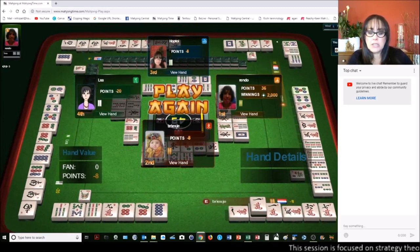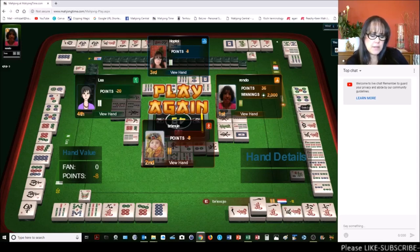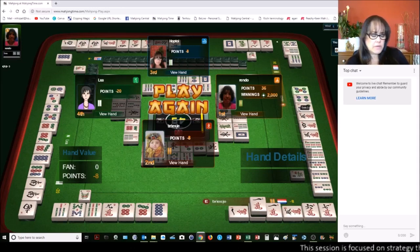Let's look and see what east had. East — it looks like they had a chicken hand. Chicken hand is eight faan: four pungs or chows and a pair with zero faan. But that kong of terminals has score — I don't think they qualified. A melded kong is one faan. They had only one faan — they had no way to win, because they have mixed suits and no repeating pattern in their chows, so they would not be able to win with this hand.